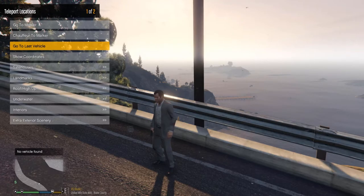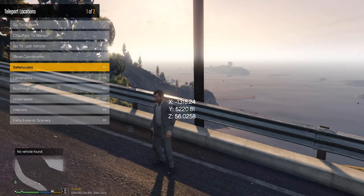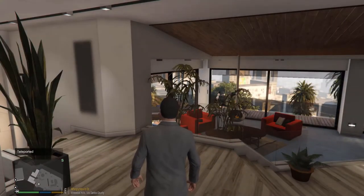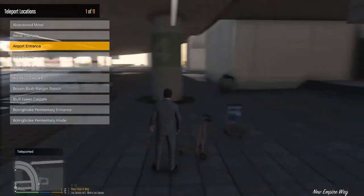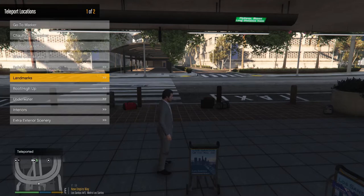From Locations you can also go to your last vehicle, show your coordinates, access safe houses of all different types, go inside them, and visit landmarks including airport entrances. There are 11 pages of locations so the possibilities are almost endless.